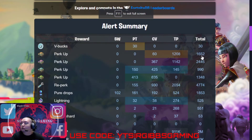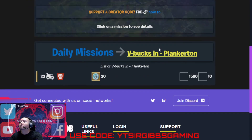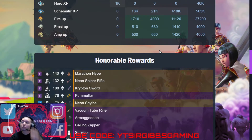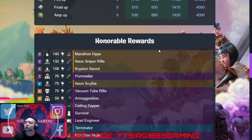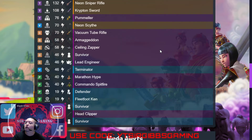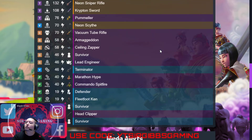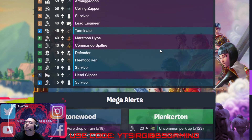Alright, we got 30 Vbucks on a Plankerton mission today, 23 band today. We got a Marathon Hype, Neon Sniper Rifle, Krypton Sword, Neon Scythe, Formula 2, Vacuum Tube Rifle, Armageddon Ceiling Zappers, Survivor Epic Lead Engineer, another Marathon Hype, a Commando Spitfire, and a Head Clipper. Also Vacuum Tube Rifles and a 70 Storm King — which is easy if you're like a hundred and above.